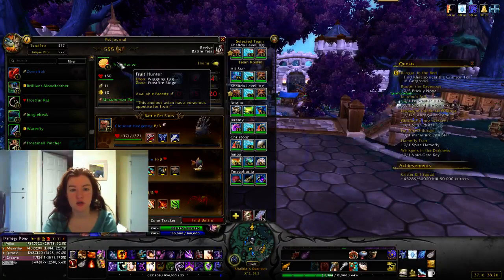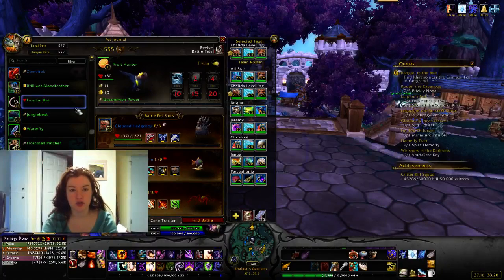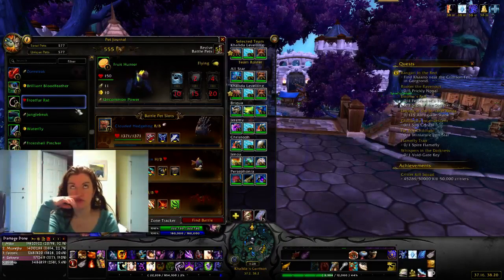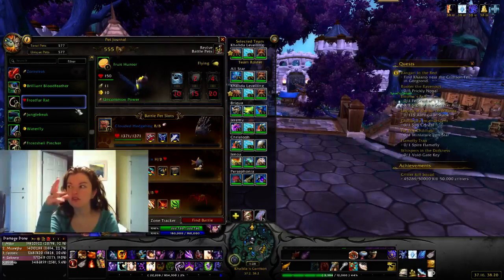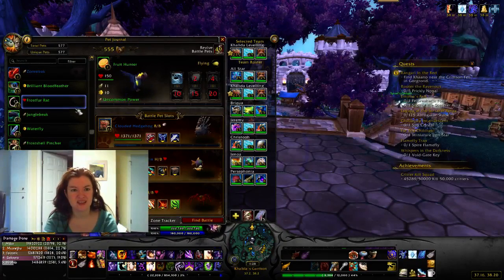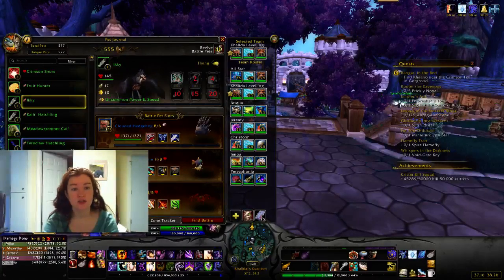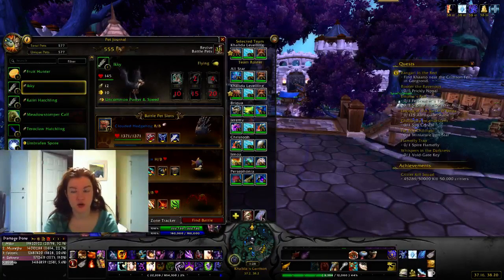The Fruit Hunter drops from a Wiggling Egg in Frostfire Ridge. I'll do a treasure video eventually, but you have to climb up on top of a level 92–93 area, drop down, kill the adds — they're not very strong — and loot the egg. It takes about three days to hatch. Icky is from a quest in Spires of Arak. You're pretty much guaranteed to get it; it's not an obscure quest — you just find it as you go through the quest chain in Spires.